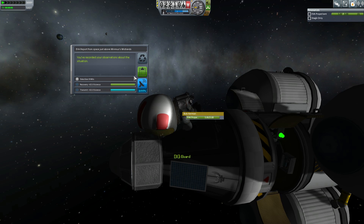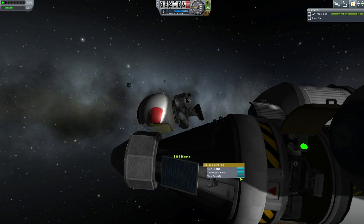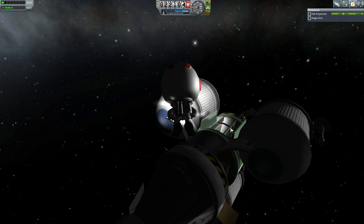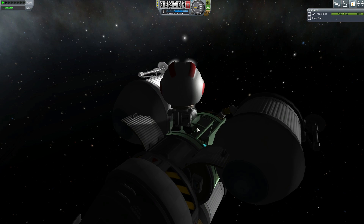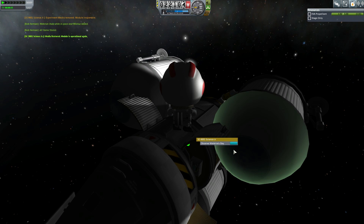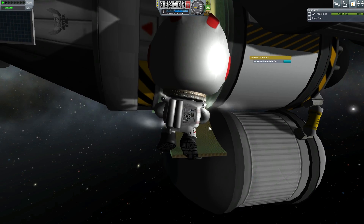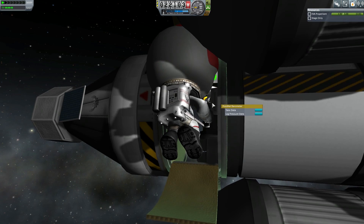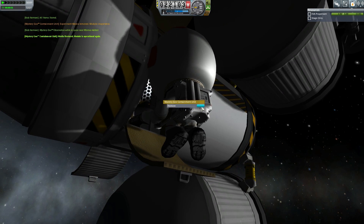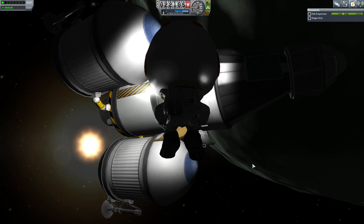Now that we're close, EVA does actually give you the biome — so this is the Minmus Midlands. In theory, he can stay on EVA and collect science from all the different biomes that you fly over. At this latitude, I think you can actually pass over every single biome on Minmus, except for the poles. We're checking the science from these locations, restoring the experiments to their former glory, and removing the data. You'll get a warning box — the warning basically says if you remove this you can't reuse the experiment, except that a scientist can reuse it. So the scientist just clicks through the warning. This will help us in our career and our plan to build bigger, better, and more awesome rockets for exploration of the solar system.